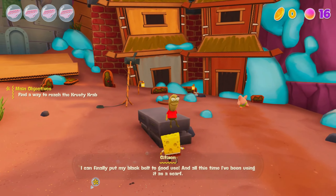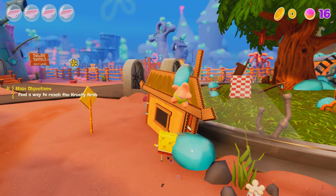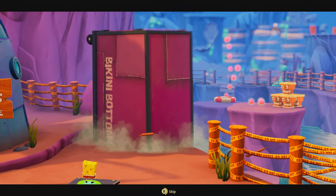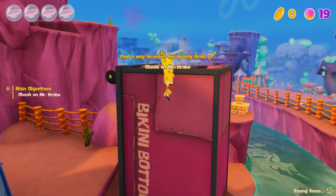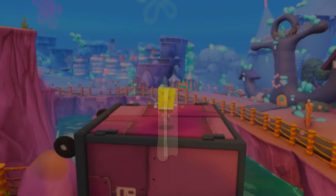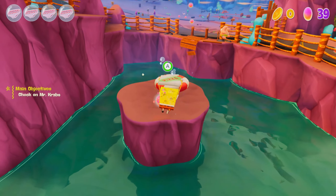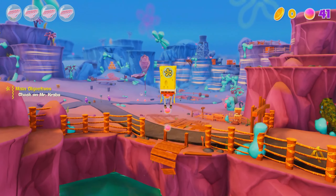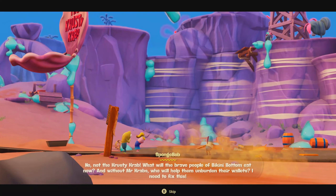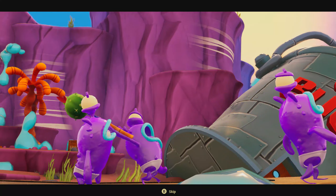Interesting — I wonder if this guy talks. 'Finally put my black belt to good use — all this time I've been using it as a scar.' That's pretty cool. All the citizens are here — that's awesome! Let's hit the switch real quick. How to glide — press A and then... 'That Krusty Krab pizza is the pizza for you and me!' Wow, you descend pretty hard with this thing. I think you descend a little bit too much — that's such a cursed image.